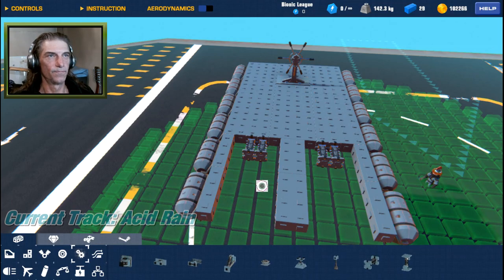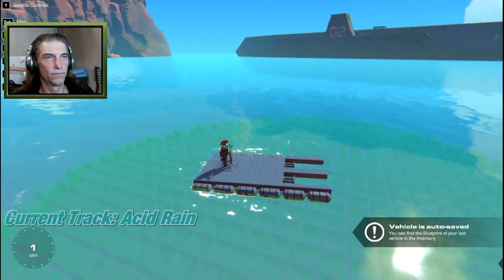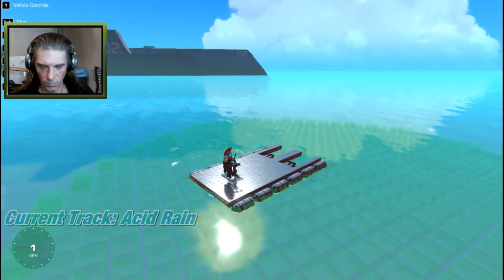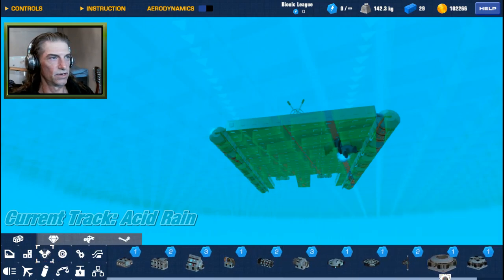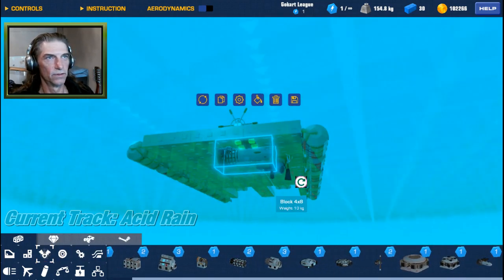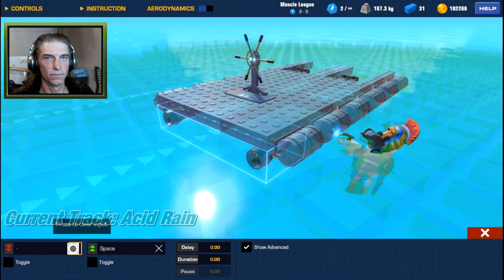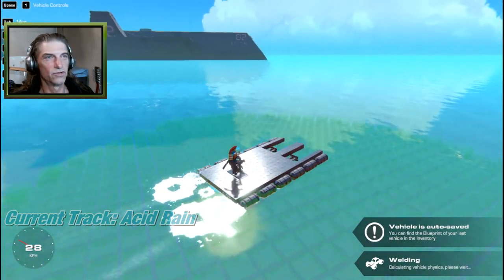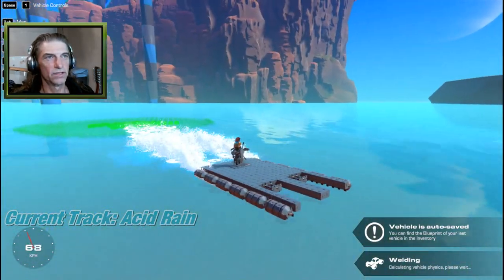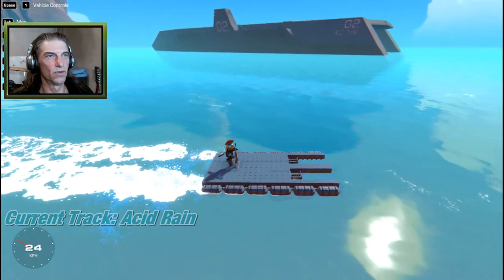Now let's go over to the water. We don't have any propulsion or anything yet but we do float, so let's just throw a couple of engines under here and a couple of propellers. We'll set those to space — no reverse — just like that. We should be able to jump in and motor around. That's simple enough; we're not too concerned with the boat itself, we are more concerned with torpedoes.